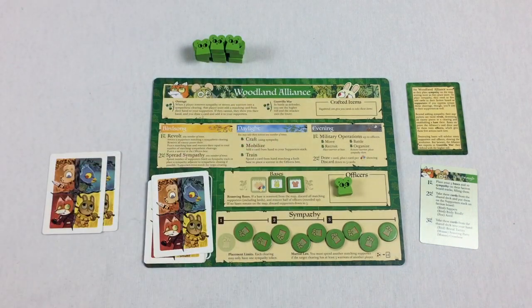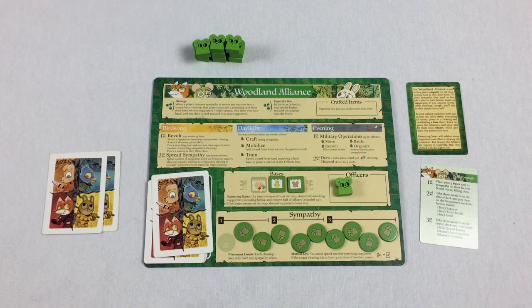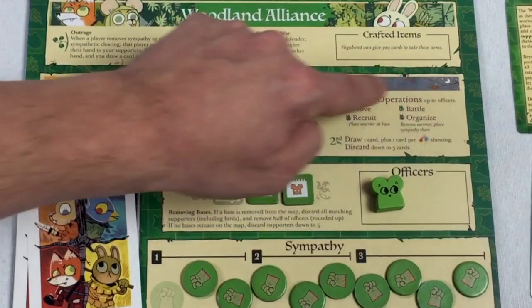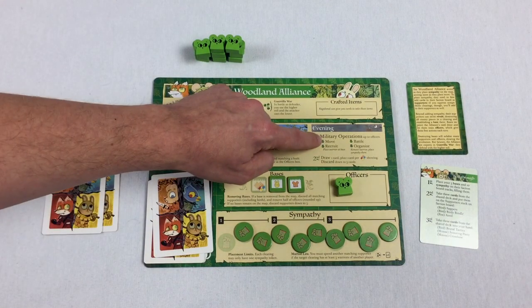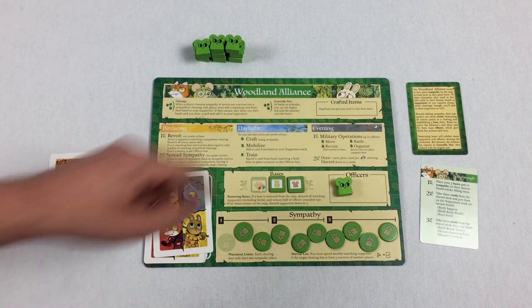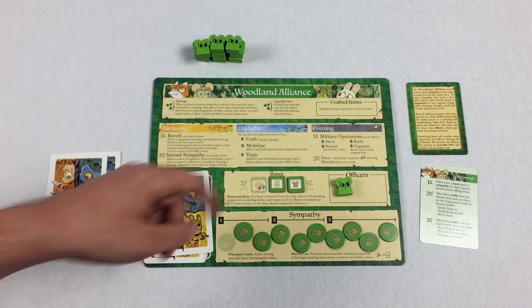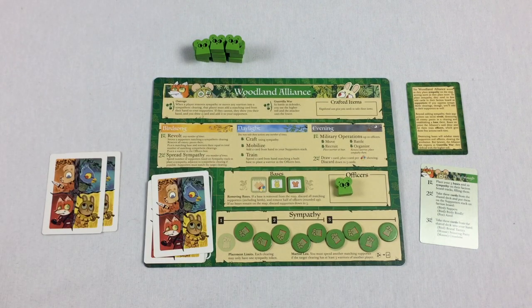Now let's talk about the evening phase. First, you're going to count how many officers you have in the officer's box — that's going to determine how many actions you can take. With only one officer in our example, we're only going to be able to do one of these things.